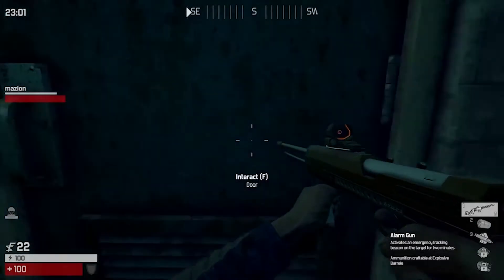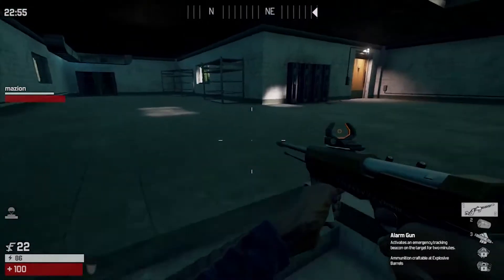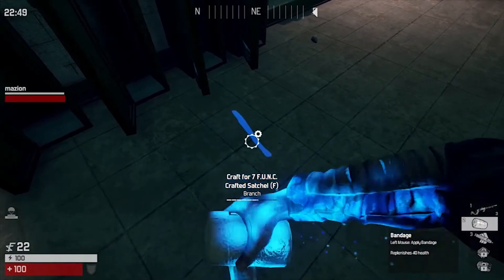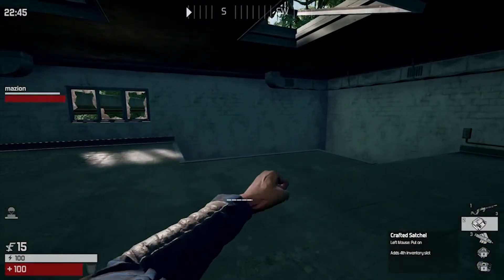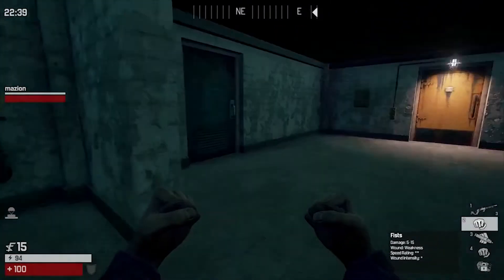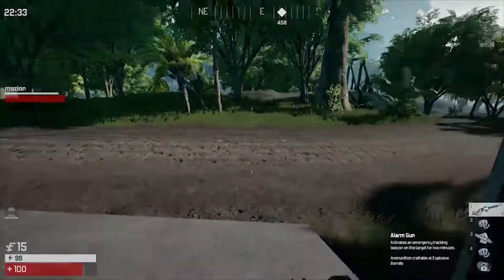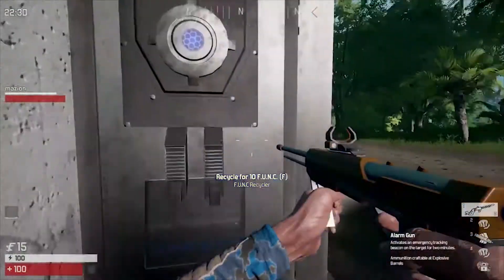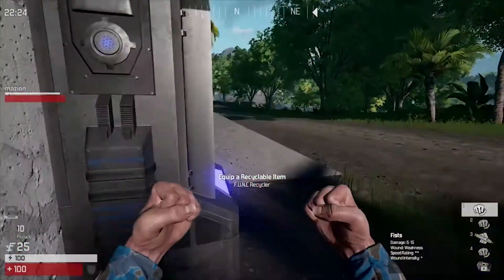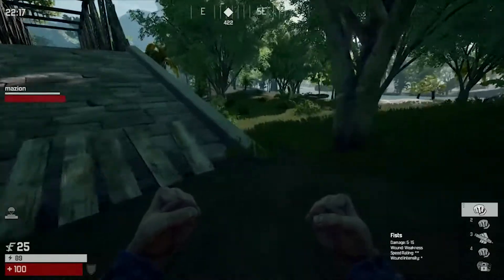Someone was just pummeled — fisticuffs for the win, and it wasn't me! I'm here at Coco Pepper Outfitters and I think it's probably a good idea for me to head over there. I have no idea where that is so I'll just head towards you on the map. You know the compass at the top and how that works? Yeah yeah. I'll just hand this gun in and then I'll be on my way.